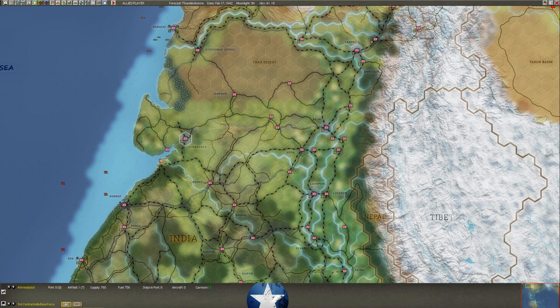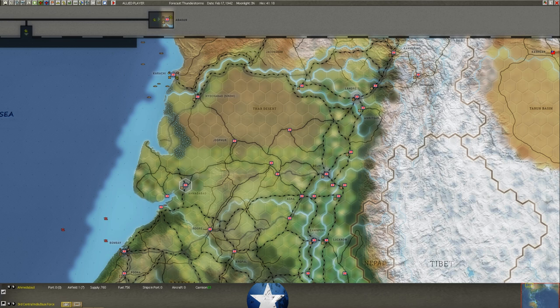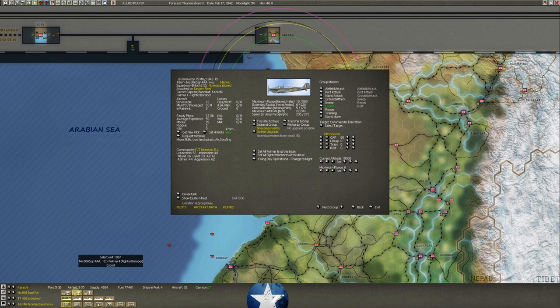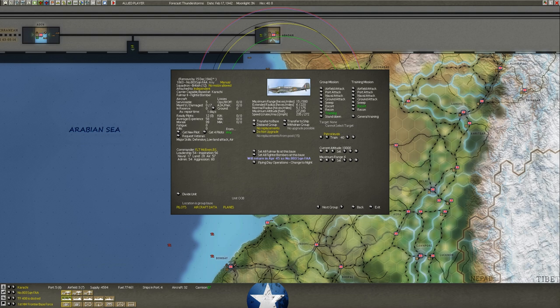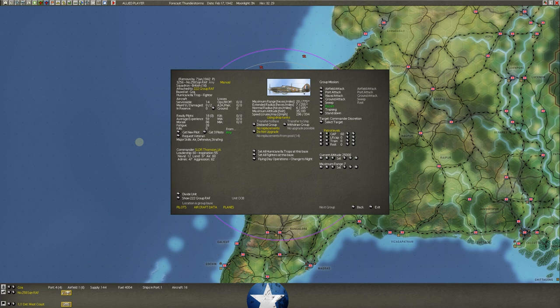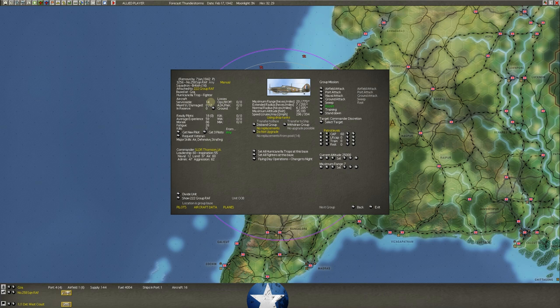If you do not have aviation support and those planes take damage — operational or otherwise — they will sit there damaged because there's no mechanics to fix them. The safer thing is going to be to come to Ahmedabad this turn and then hop them to Bombay next turn. So we can put 17 fighter bombers over Bombay — that will probably get ripped up but maybe protect the ships — and then the Hurricane 2As with drop tanks, that's another 14 planes, so we can put 30-plus planes out there.